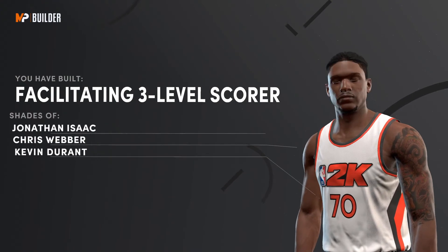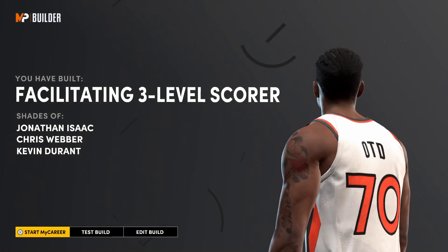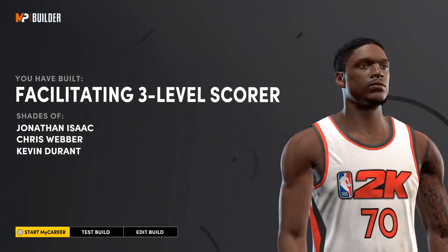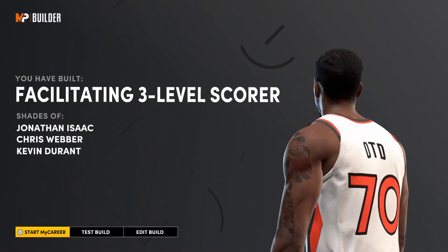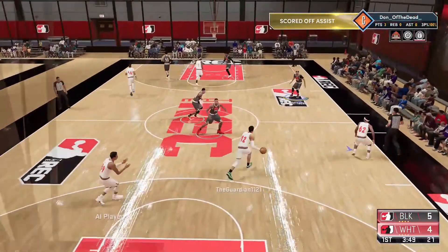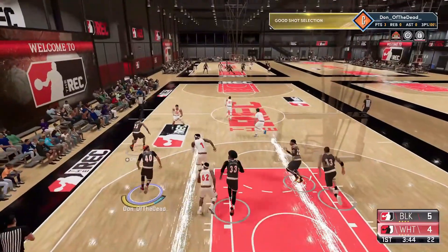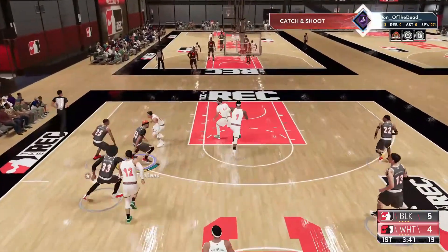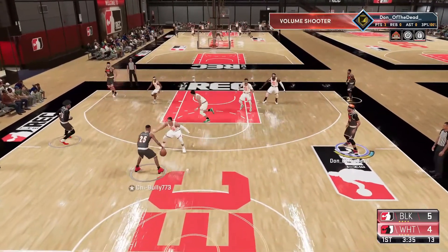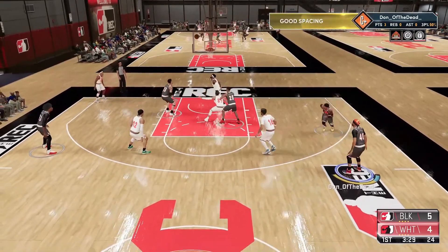You have built a facilitating three-level scorer — shades of Jonathan Isaac, Chris Webber, and Kevin Durant. Pretty solid all-around power forward, and we got it at 6'8 to make it a little different than your average. That is pretty much it for this build video. Make sure you smash that like button, smash that subscribe — I'm dropping bangers all 2K21 up until 2K22. I'll catch y'all boys next time, peace.